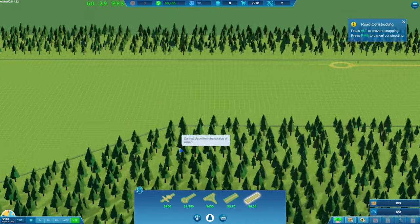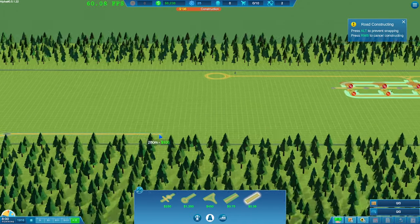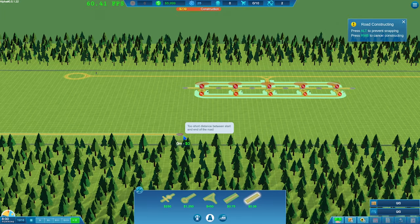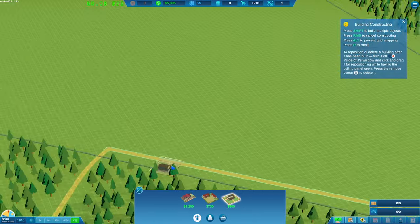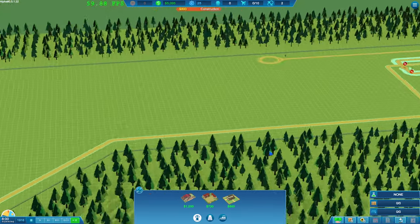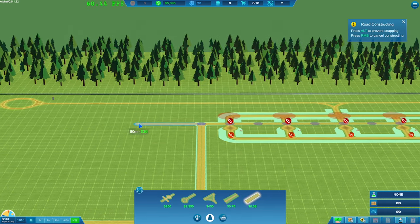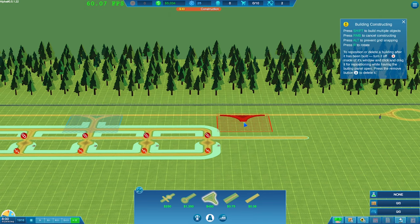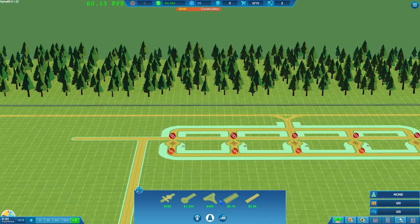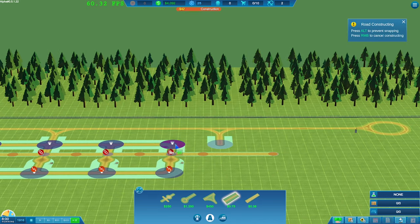We have a road going straight through, so we actually need a road to come from over here and go all the way across if we want to join that up. One thing I want to be careful of is our money — I don't want to spend too much. The first building we're going to put in is an office. We'll throw our office down here. I don't know if that's really going to matter where we put it.